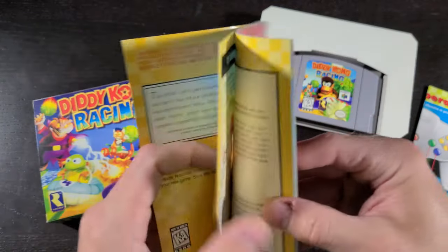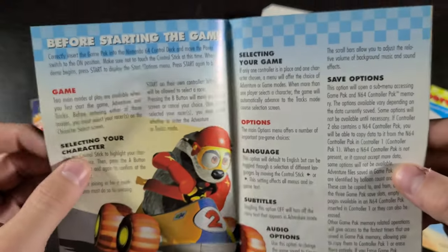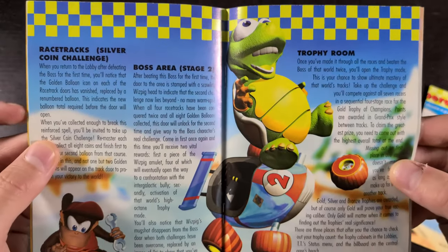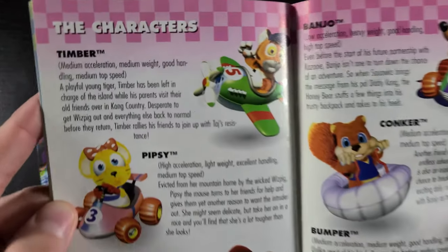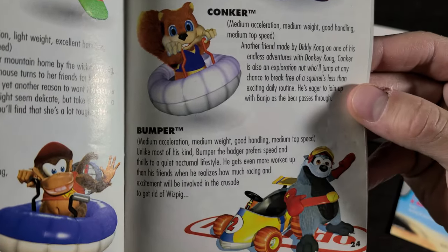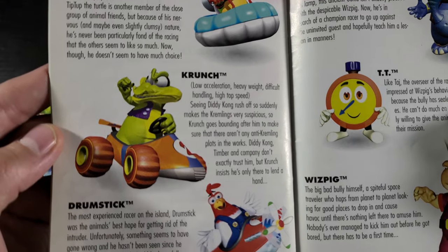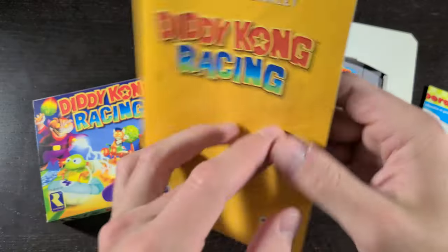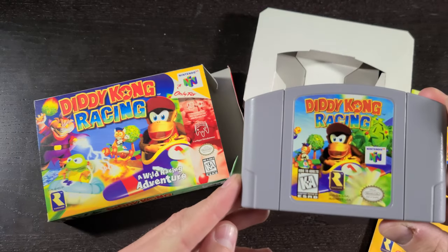Here's the instruction booklet — we'll flip through this real quick. Quick storyline at the start, then it goes through all the areas and race tracks. A lot of awesome artwork in the background. Then you got multiplayer and the characters: Timber, Pipsy, Diddy Kong, Angel, Conquer, Bumper, Tiptup — that's probably my favorite character since I like turtles — Krunch, Drumstick, Taj, T.T., and Wizpig.